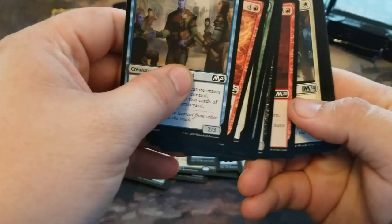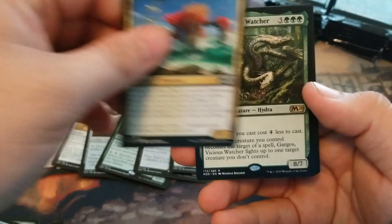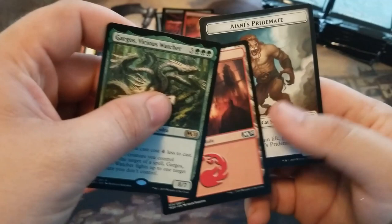God's Willing. Vampire of the Dire Moon. Risen Reef. And a Gargos, Vicious Watcher. A lot of people talking about making Hydra decks. Cool to see Ajani's Pride Mate as an actual token too.